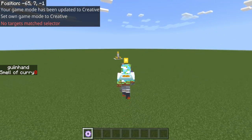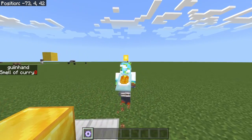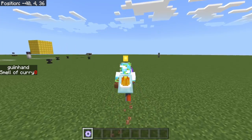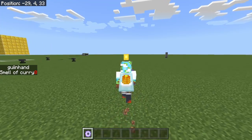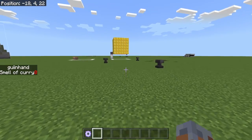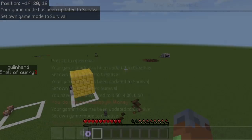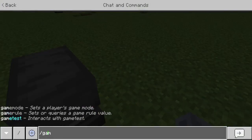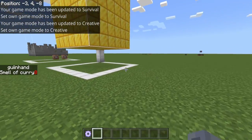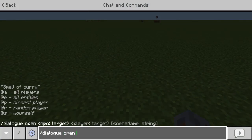Basically how this works is it's using a Minecraft component — it's kind of complicated, but basically we're adding the Minecraft NPC component to the player. So basically I'm an NPC right now. It doesn't affect anything like how you play — fall damage, I can still fall, I can still lose hunger, I can still take damage from fire. Nothing affects that. All this is doing is making it possible to just open up an NPC dialog at yourself.